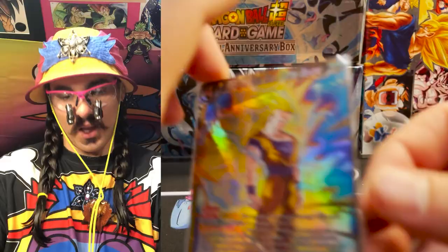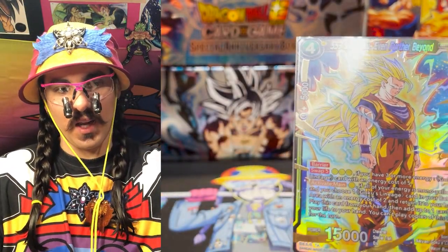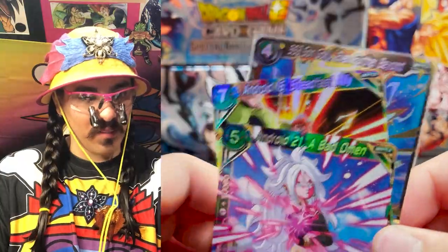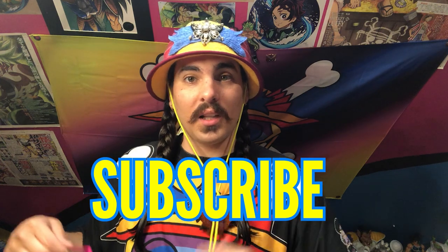Anyway guys, this has been a Battle Evo booster box rip and we got the boy - we got the boy we were looking for - and we got some really great parallel foils that we really like: Android 16 and Bad Omen, really rad pulls. This was a really fun box to open. I hope you guys enjoyed ripping this as much as I did. If this is your first time here and you enjoyed seeing these quality rips, make sure to hit that subscription button - it really helps me out. Hit that little notification bell to get notified when I make new videos, and for returning members of the Joe crew, thank you for your continued support.